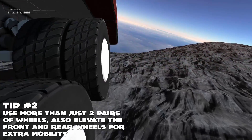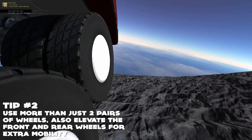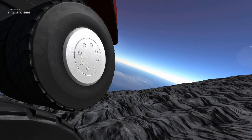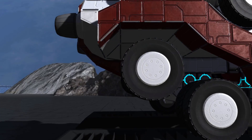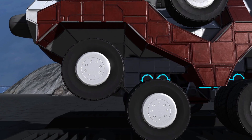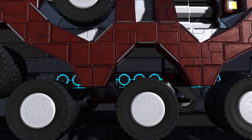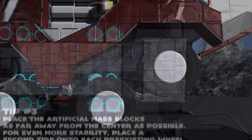Tip number 2: use more than just 4 wheels. Although typical cars and trucks on Earth may only have 2 pairs, using 3 or 4 allows it to climb up steep hills and traverse jagged terrain. Also, try placing the front and rear wheels slightly above the ground. This will make it even easier to climb hills, and is also a technique used in real life for all-terrain military vehicles.